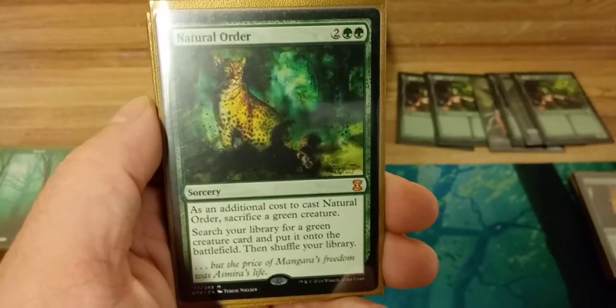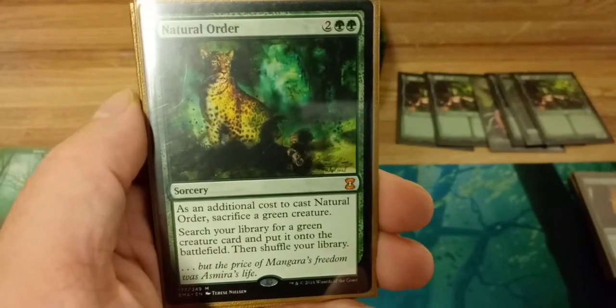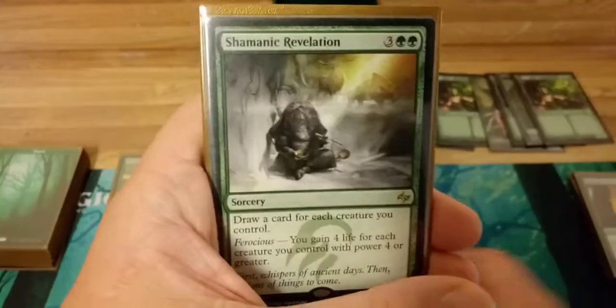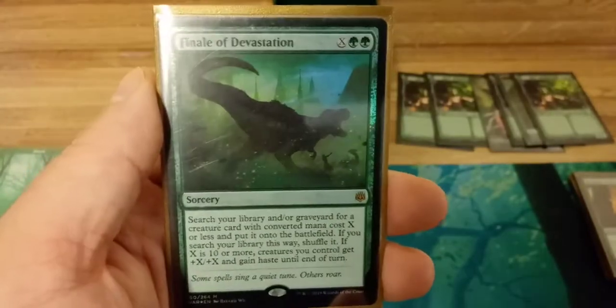Natural Order is also a game-winner — you just sacrifice any green creature and search your library for a green creature and put it instantly onto the battlefield. Great for getting Craterhoof or Nyx Bloom. Harmonize to draw some cards, Shamanic Revelation to draw a lot of cards since you usually have many creatures on the battlefield, and Finale of Devastation to win the game.